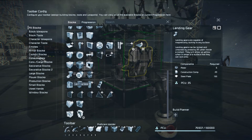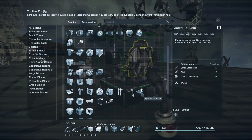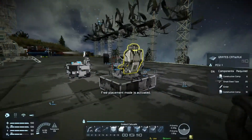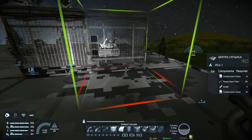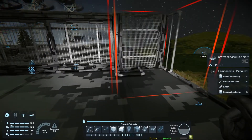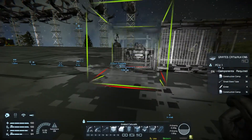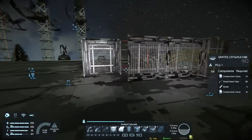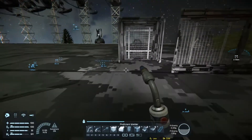You got the small block glass, the new control panel there. And there are some new grated catwalks. They even got an end block now, so it has railings on three sides, which is pretty nice.